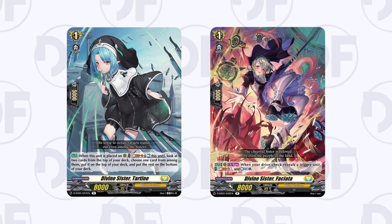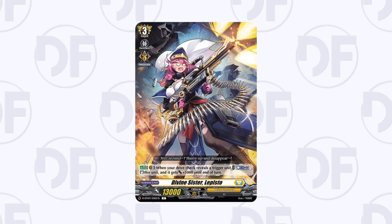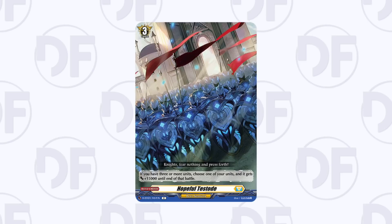For Hex Orb you're mainly looking at some of the Divine Sisters — whether it's the one that checks the top deck, the one that counter charges, or the grade three that re-stands itself when you check a trigger. The Pistol is pretty important because she gives Hex Orb that extra ceiling of re-standing when you check a trigger for cannon boss two, so you get those extra attacks. The Blitz Order for Keter Sanctuary is pretty generic — you just need three units, not even grade threes — so it'll be good in whatever Keter build you want.